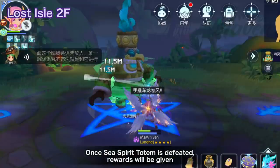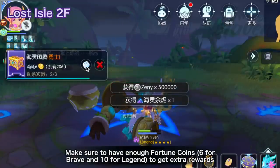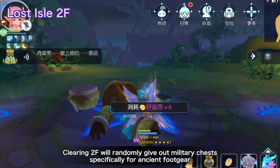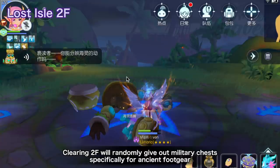Once the MVP is defeated, rewards will be given. Make sure to have enough Fortune Coins to get the extra rewards. Clearing this stage will randomly give out Military Chests specifically for ancient footgear.